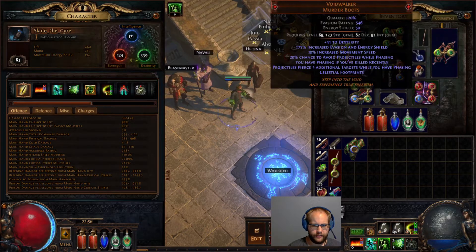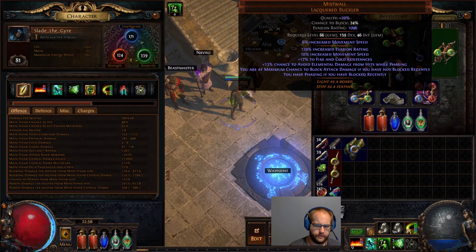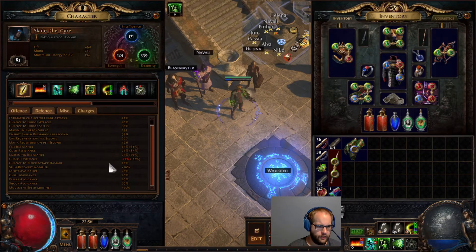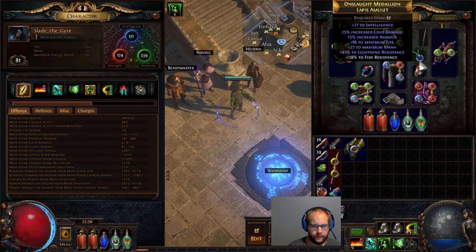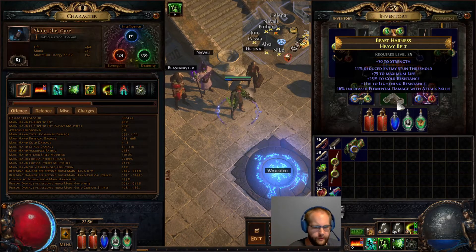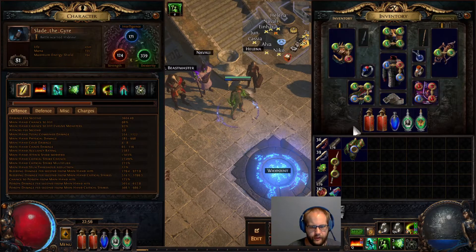We've got these stacking layers of avoidance: 20% chance to avoid projectiles, 13% chance to avoid elemental damage, and then max block chance — you'll see it flip up and down. I'm still at 63 fire resist. I wish I could record one video where I actually cap my resists before recording.